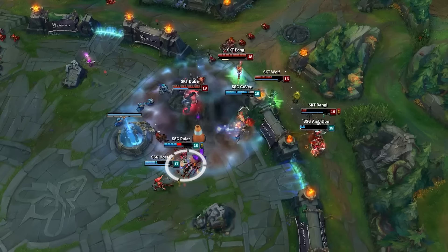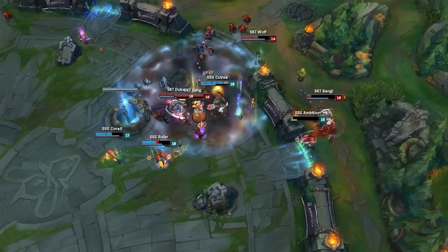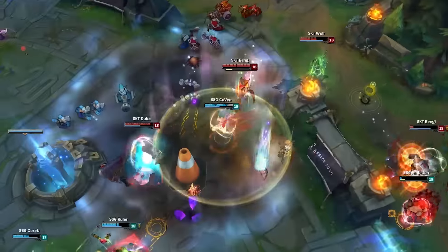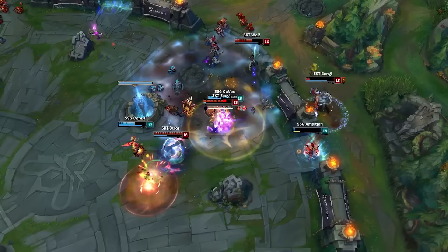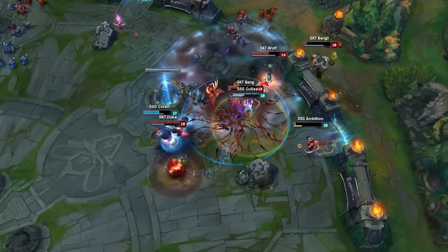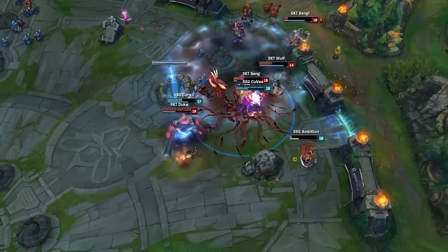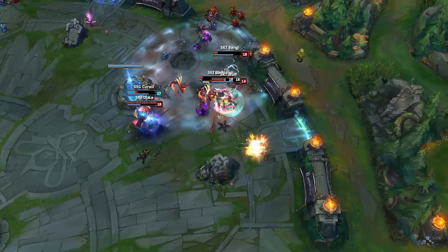This puts Ruler in kill range, and SKT completely sell out to go for it. Duke casts Subjugate to lower Ruler's resistances, and Bang flashes in with his fourth bullet in the chamber, landing a 1410 damage crit to secure the kill. But even though Bang killed Ruler, he flashed into a terrible position. Cuvee turns and Heroic Charges Bang against Duke's Trundle pillar, and CoreJJ casts Stranglethorns under him. Once freed from crowd control, Bang quickly snipes Ambition, popping his GA before falling to Cuvee.